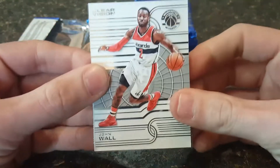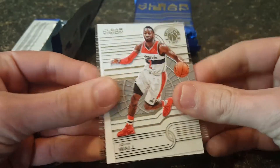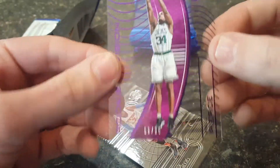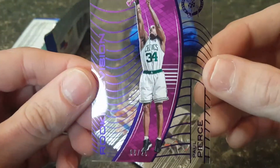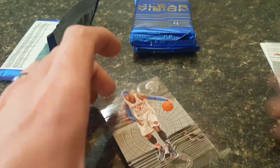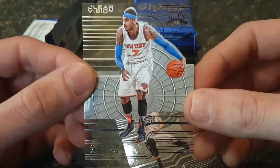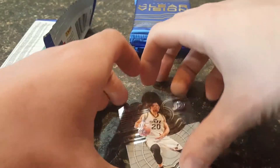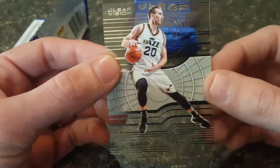Let's see what we got. Starting out with a base of John Wall. Looks like we got a purple Paul Pierce rookie revision numbered six of 25 — very nice. We got a Carmelo Anthony base, always there to disappoint, and last we got a Gordon Hayward base card.